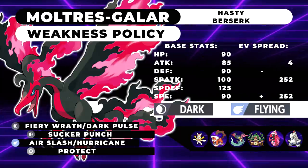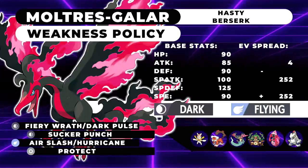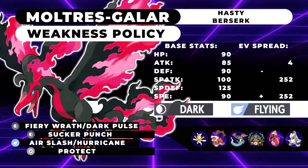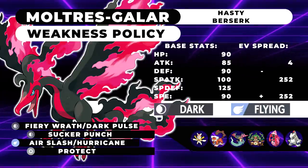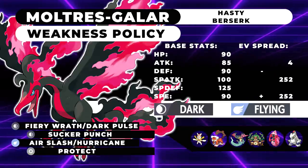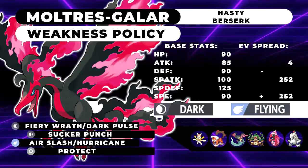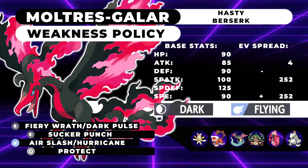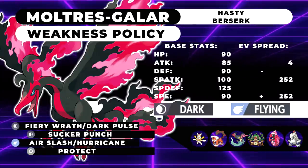This thing when Dynamaxed will be able to easily get off its Weakness Policy. You could do a self Ice Shard strategy, but if you're doing self Ice Shard I'd suggest running a negative Special Defense nature rather than a negative Defense nature to minimize the damage you're taking there. You'll be able to spam Max Airstream to speed boost this thing and the rest of the team. Imagine this thing getting down to half health after already getting the Weakness Policy boost and then clicking Max Airstream — that's plus one Speed, plus three Special Attack. That is disgusting.